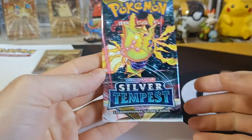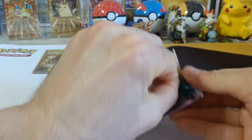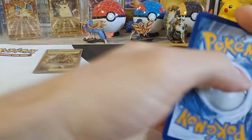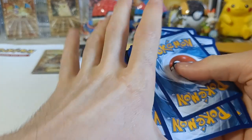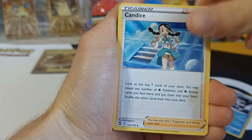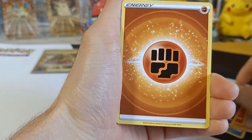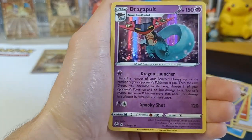Let's continue with pack two. This box, I have a feeling it's gonna be the best box. Not too exciting on these cards, unfortunately. We got Galele, Candace, Behem, Vulpix, Drowzee, Growlithe, Mistweavus, Whalmer, Energy, Reverse Snowrunt, and Holographic Dragapult.